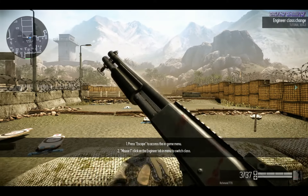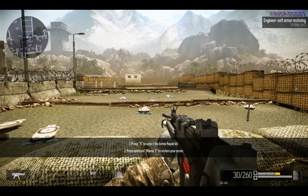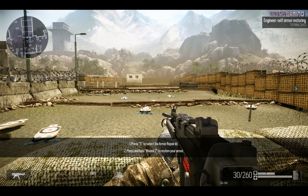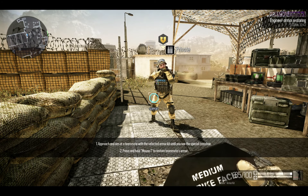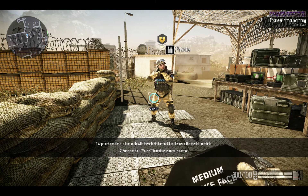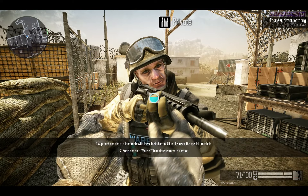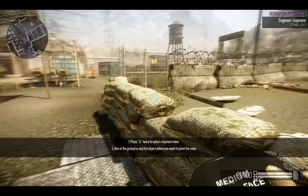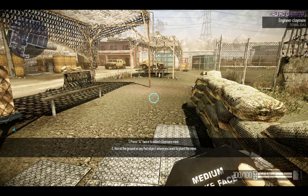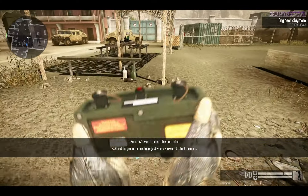Use the in-game menu again to change your class to Engineer. This is a support class which can restore armor. He can also operate bombs faster than others. Well done. Engineer can see the low armor status of his teammates. Engineer is the only class which can use claymores as land mines. They are activated by hostile movement and explode, dealing a lot of damage to enemies.